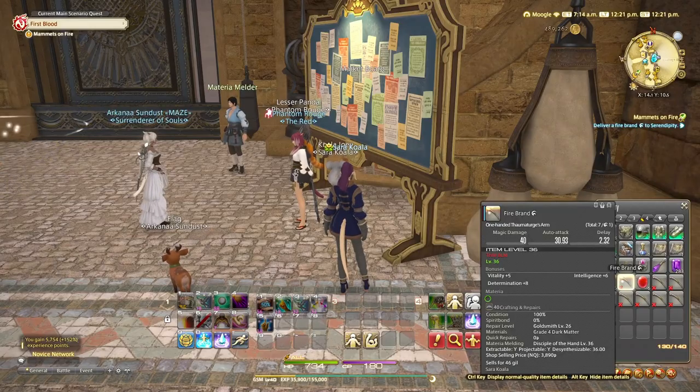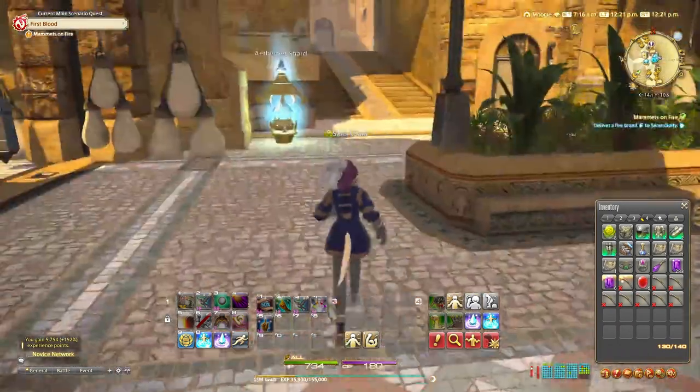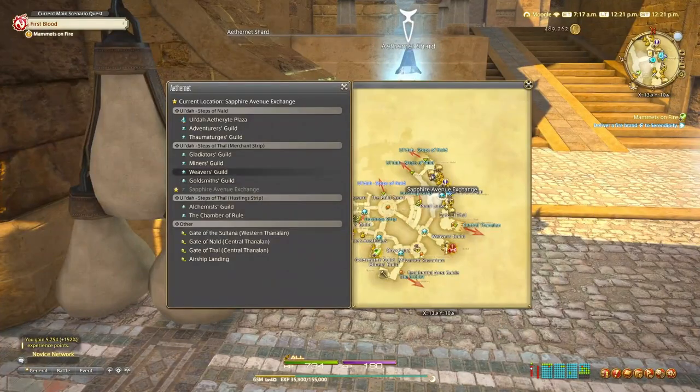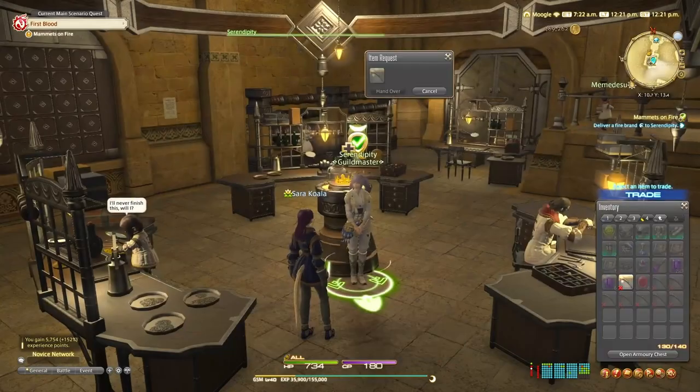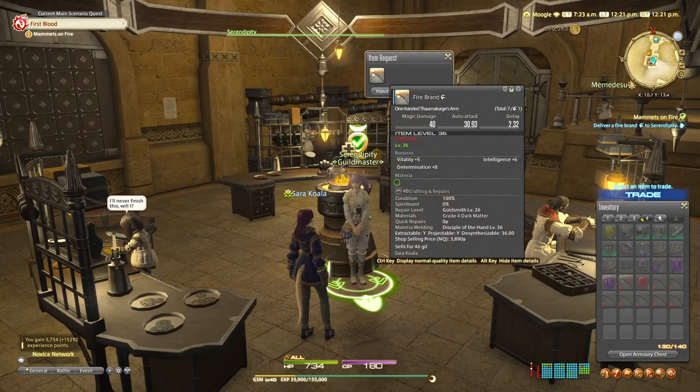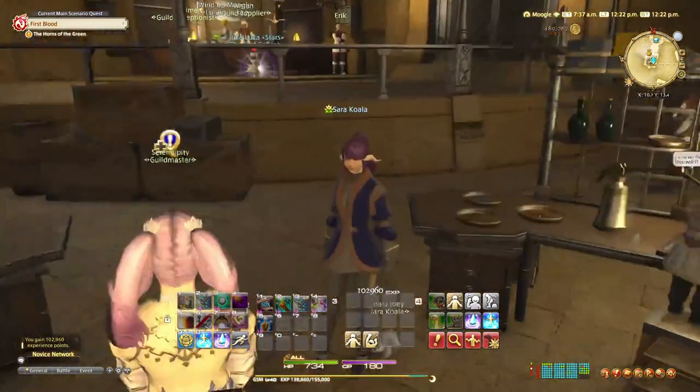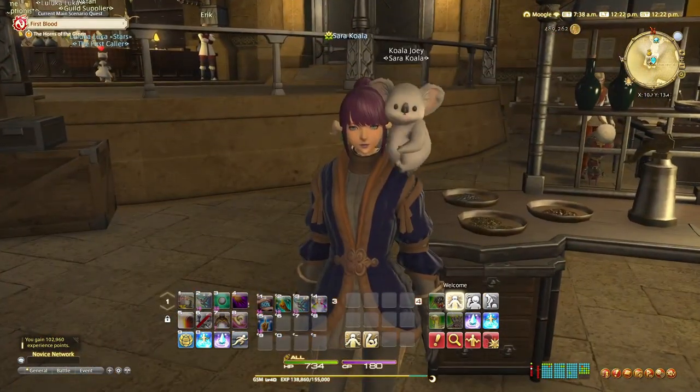Now I just need to teleport back over to Serendipity and hand it over. As if by magic, I've made my way over to the Guildmaster Serendipity and I've handed over the firebrand. A small cutscene will happen telling you how perfect you are and then you're done. Well done, Sprouts. I will see you in the next one. Take care.